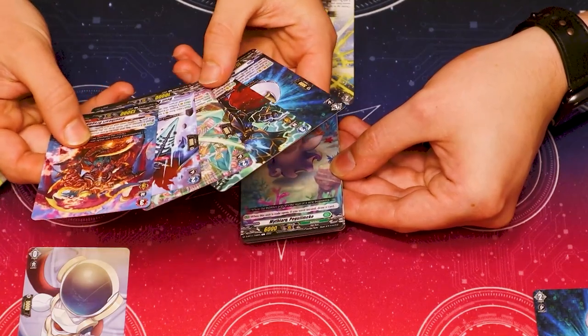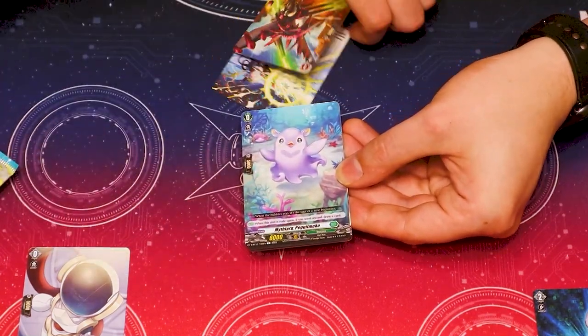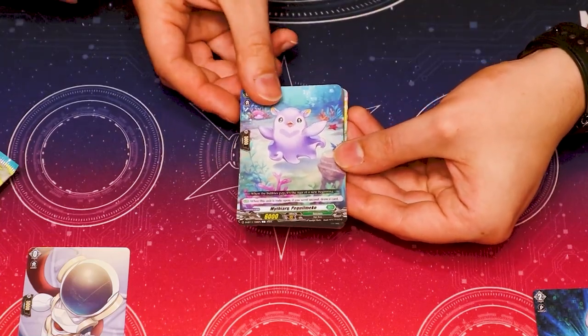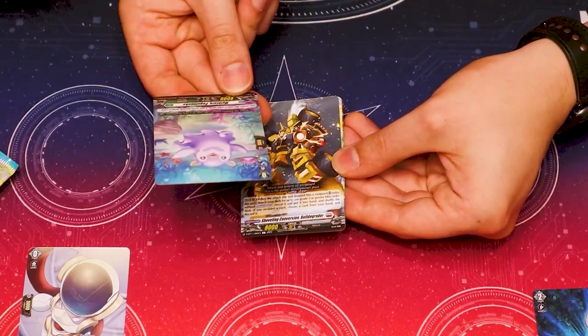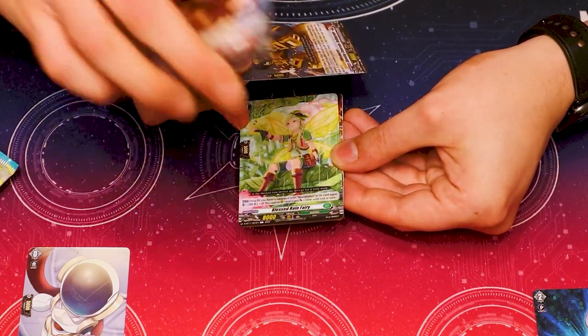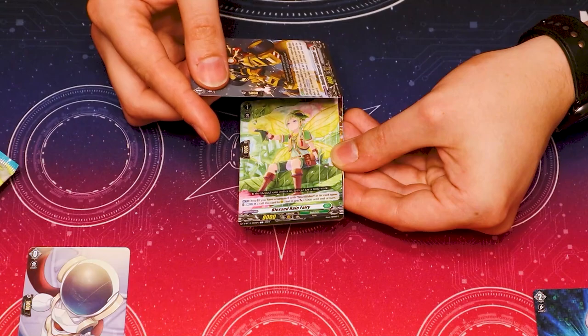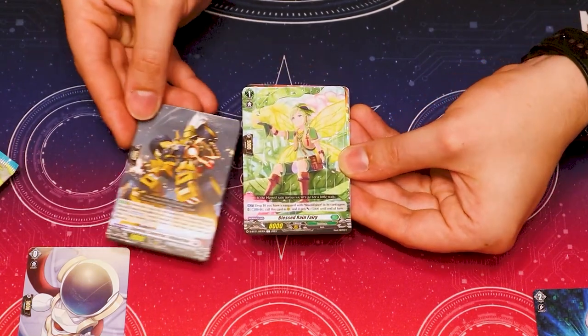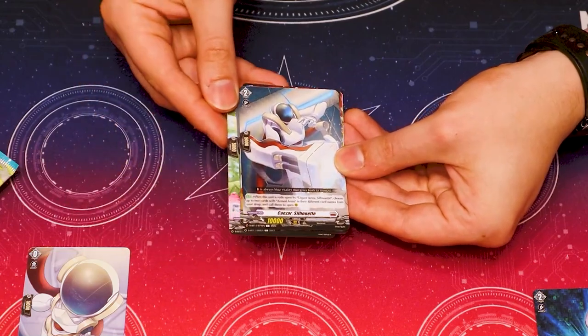Why are you opening packs before I'm done? That's rude. I was curious, but bushy. Damn, you could have showed them, but you just had to get in my way. But look at this art. Is this Wall Street support? No, I don't think Wall Street needs support. When this unit boosts a Vanguard, retire this unit. Search deck for one grade two or greater — oh, Blitz Order support. Yeah, we're getting into the phase where we're reading Blitz Order cards.